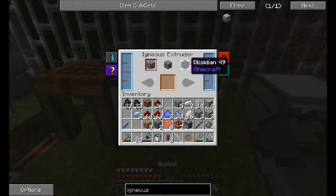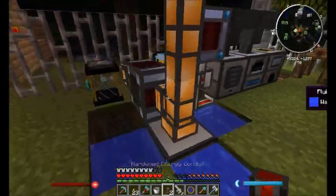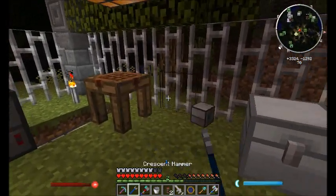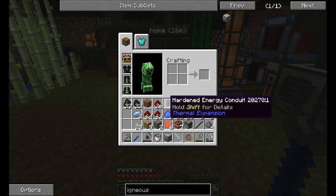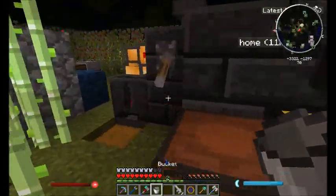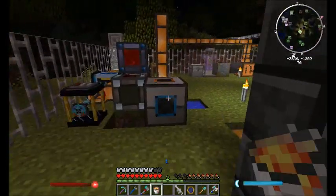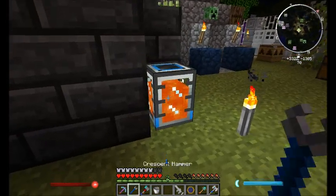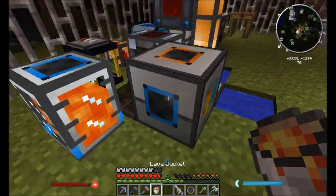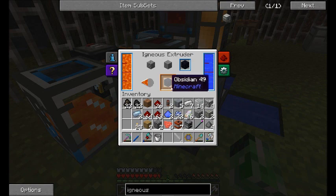I'm going to set it to make obsidian. I'll move it over here — grab the crescent hammer, hit it, the usual — and put it there. That gets water, set it to obsidian, and now we just need some lava. We have a lava tank here, let's bucket some out. At some point I'll get a much better setup for lava, but the nether is being reset today so that'll have to wait. That's now making me obsidian.